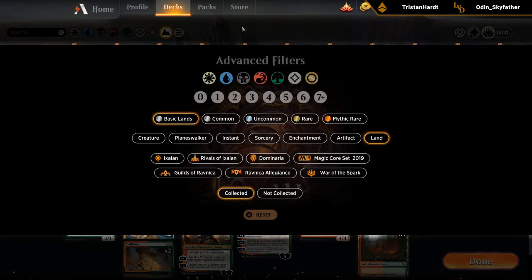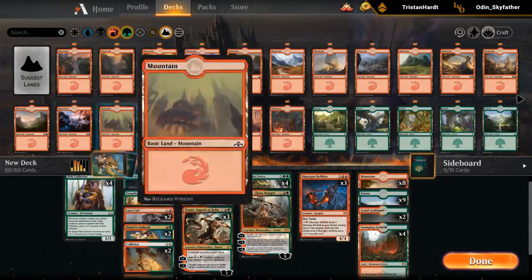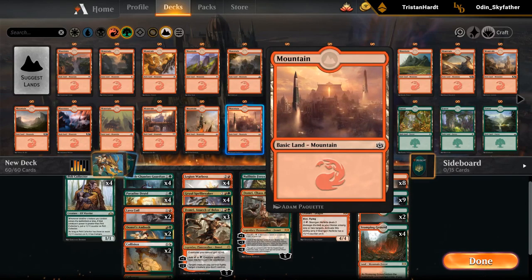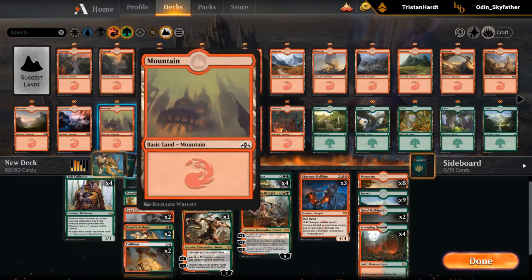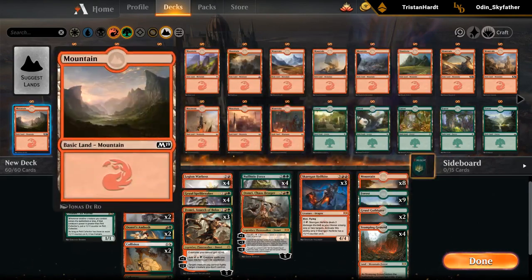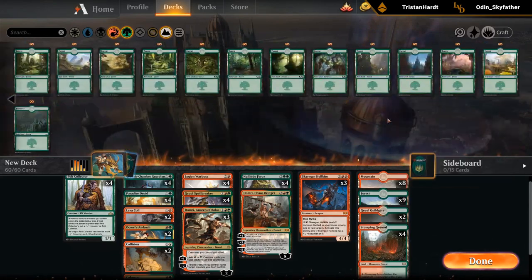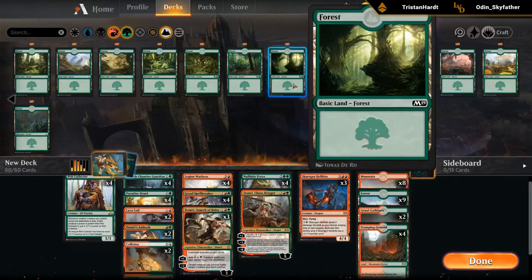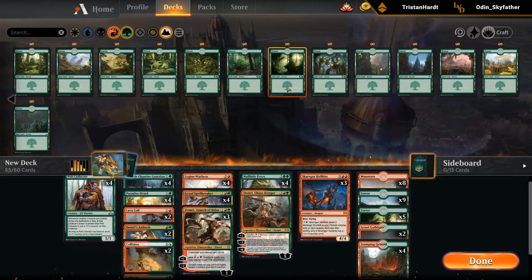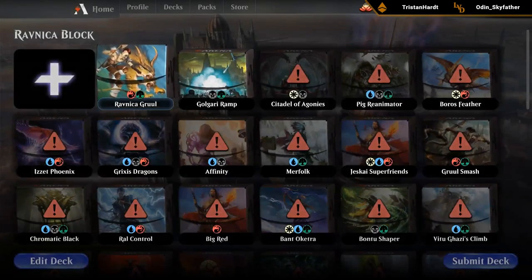Let's add some fancy basic lands. None of these look really Gruul — guess we'll go with M19 Lions. This looks fine. Let's see how this one plays out and whether or not we need to make some changes.